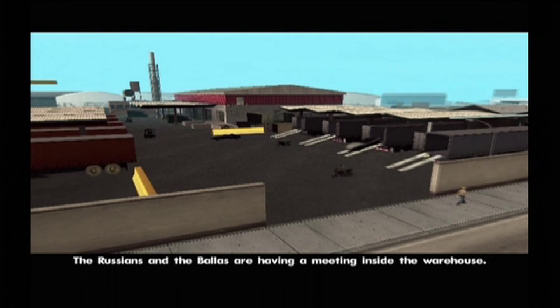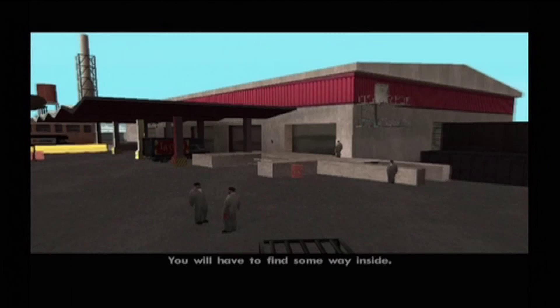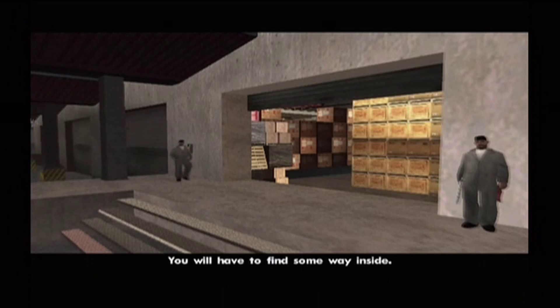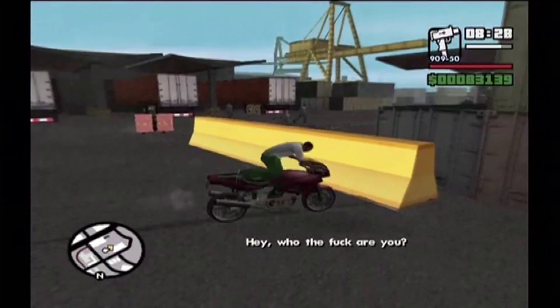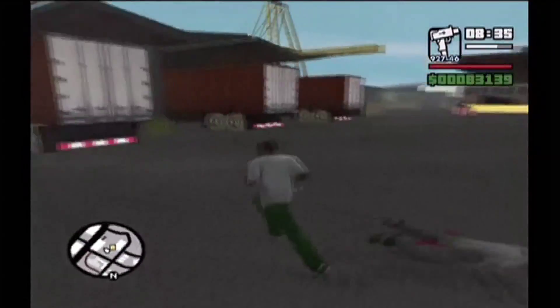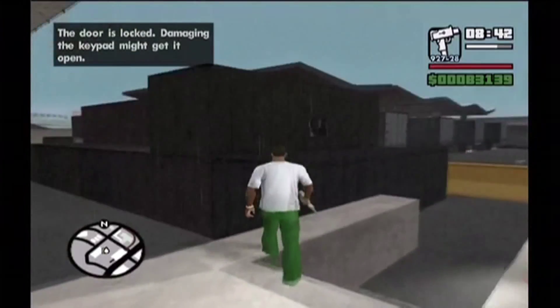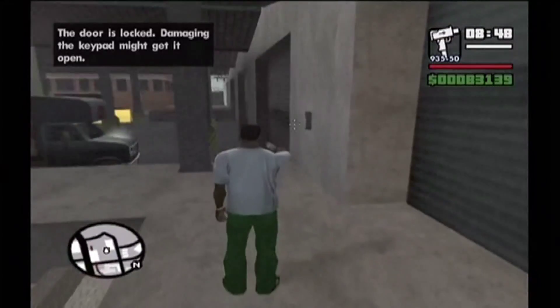Go to the red marker. Prepare for some action. 'Hey, who the fuck are you?' 'I'm CJ. Who the fuck are you?' Just finish off all these guys. They're not exactly strong — they've just got pistols. And there's a guy who thinks he can run you over on a forklift, which is pretty funny. He can't even reach you when you're up the stairs — it's hilarious watching him try. Then you shoot the lock, just like robbing Uncle Sam.